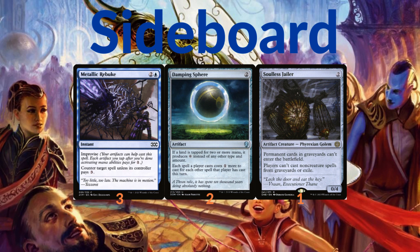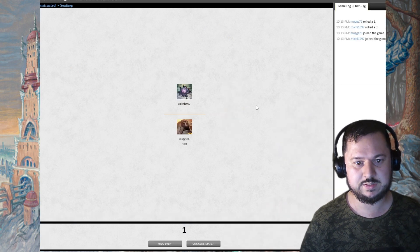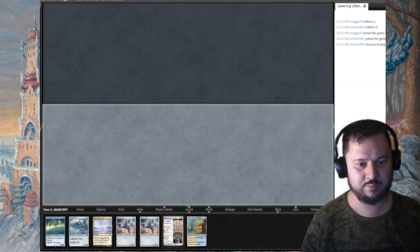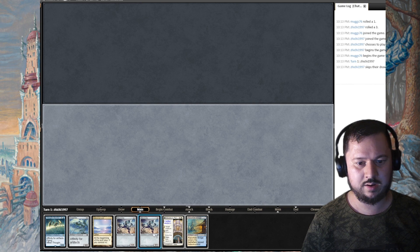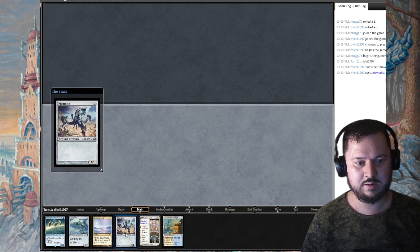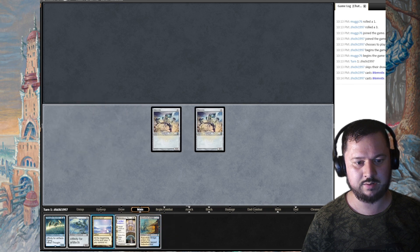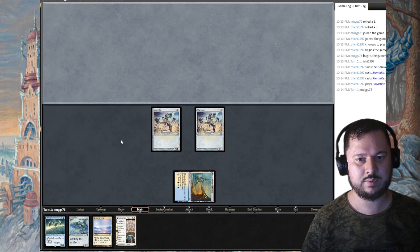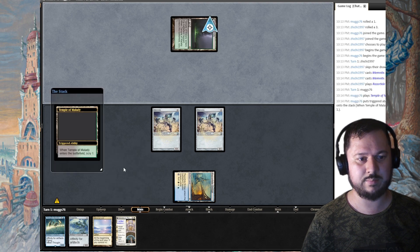Okay, our opponent is Mugs76 and there's a 20-minute clock, so this guy wants to play fast. This is a great hand — I'm going to keep this. I can play Memnite, double Memnite. I'll play Razortide Bridge first; next turn I'll be able to cast Frogmite.